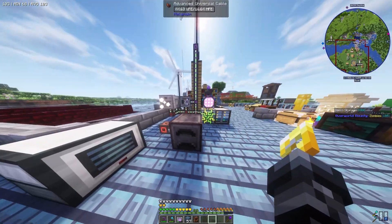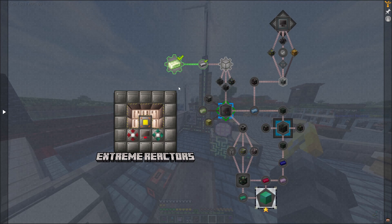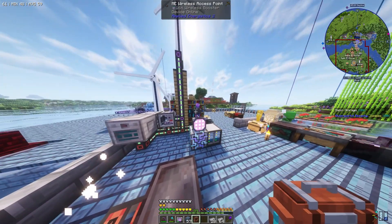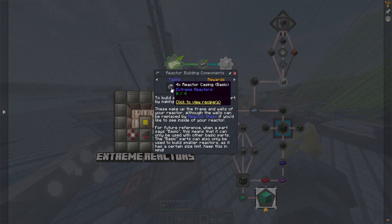Welcome back to All the Mods 9. Today I plan on trying to do the Extreme Reactors — I've never done this before so this is going to be a learning curve. You're gonna have to bear with me a little bit. I went and grabbed a whole bunch of uranium and some graphite as well. We're gonna need a lot of these for the reactor casing, which is the main thing that makes up our big reactors.